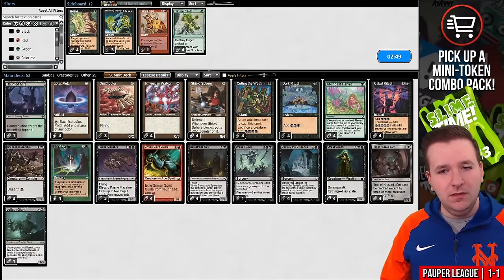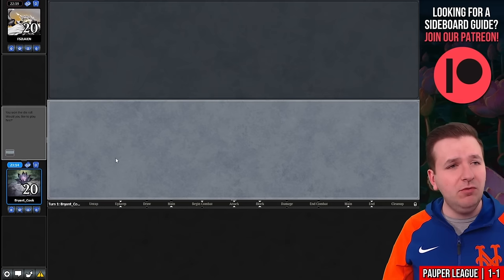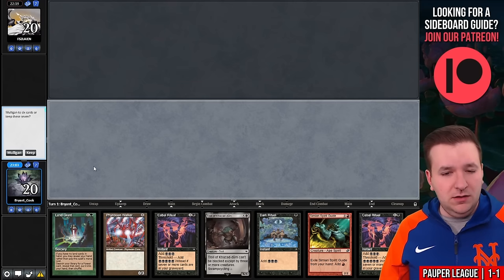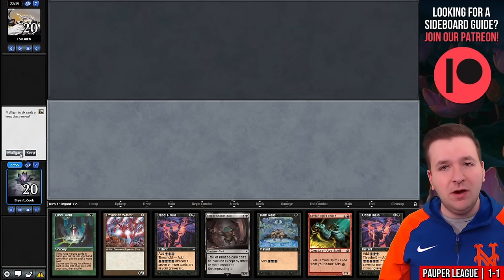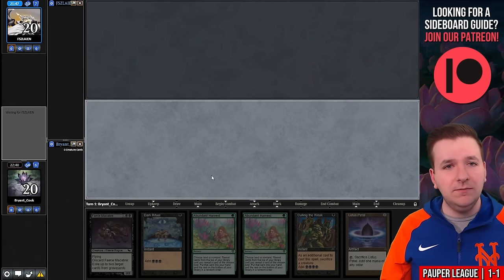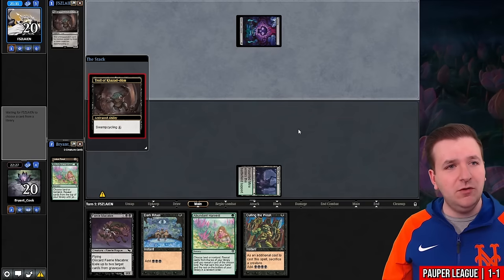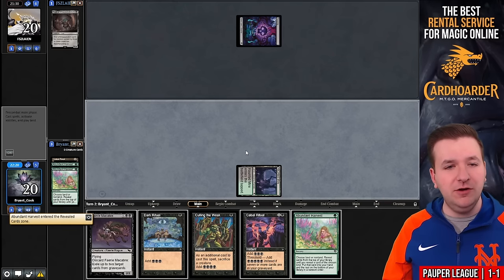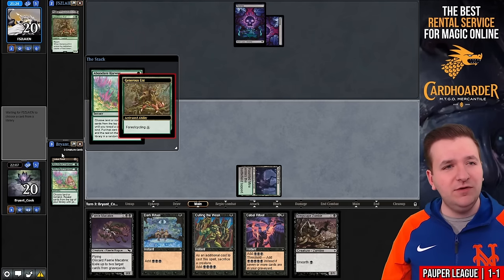We'll bring in some copies of Faerie Macabre, board down on Street Wraith, and board out one Destroy the Evidence. On the play for game two, we have a way to find the land and just have to draw a Spy. I think we're going to mulligan — I'd probably keep it on six. We'll keep this and bottom the Giant. We'll play Lotus Petal, then Abundant Harvest for our one land, play it and pass. They cycle a Troll of Khazadum. We find a Cabal Ritual. Abundant Harvest for non-land — we find another Abundant Harvest and pass. Dregscape Zombie — not really what we wanted. They cycle Generous Ent. Non-land — we find Ornithopter.